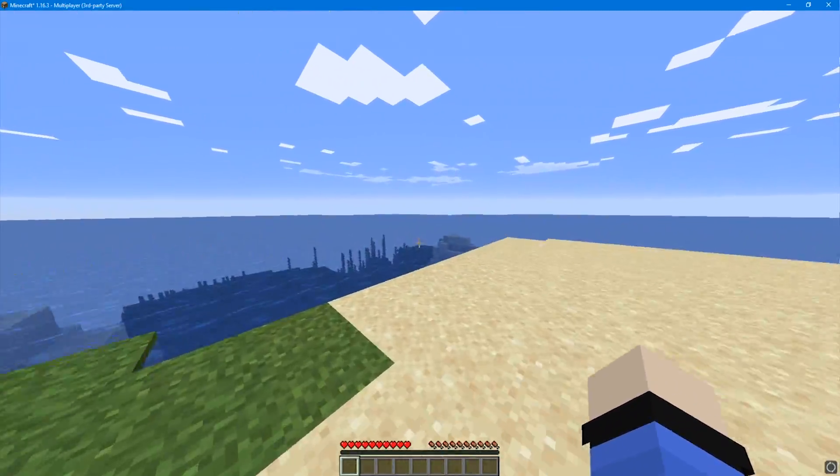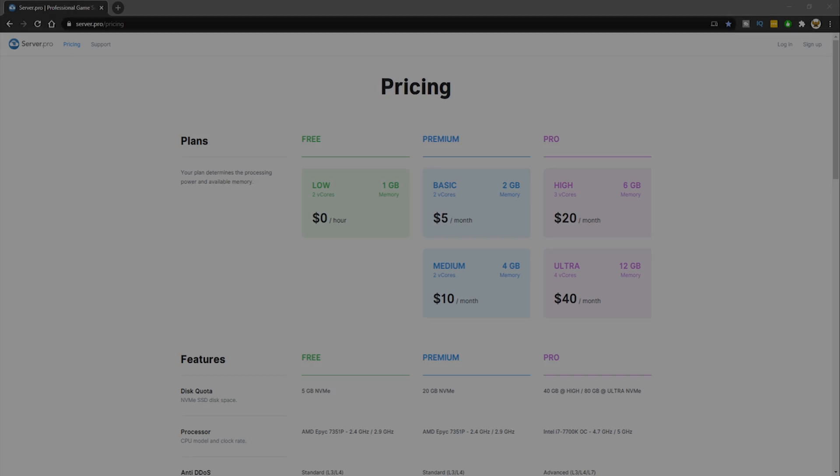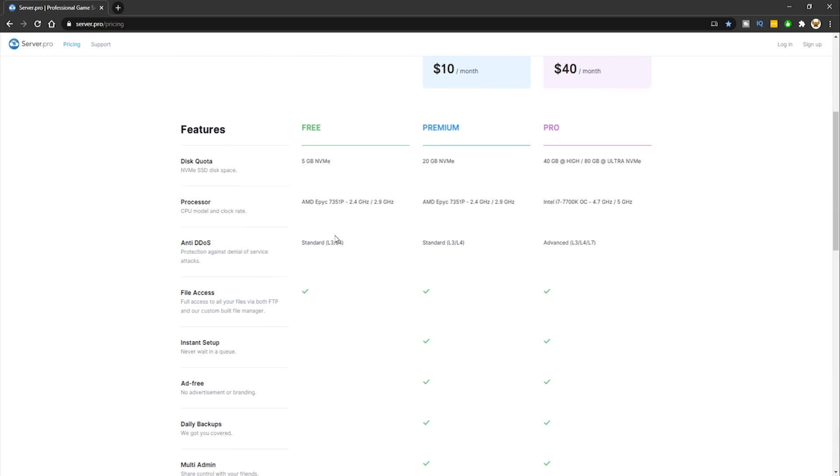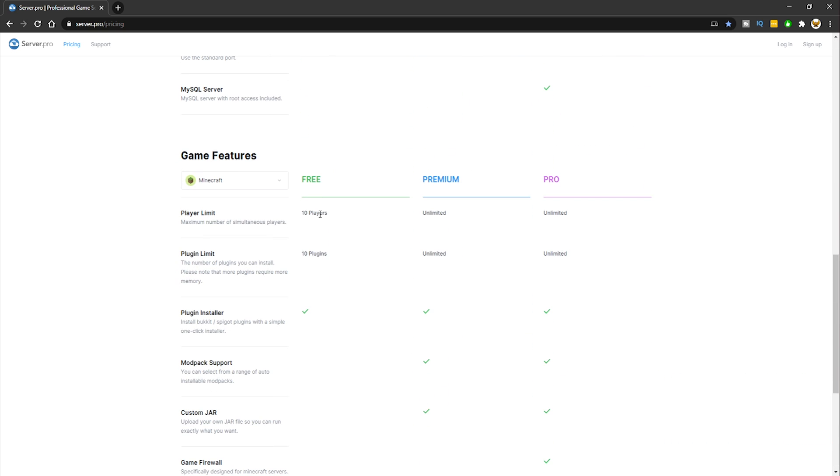That's how you set up a Minecraft server on Aternos — that was number three. Now let's go straight into number two. For number two we have Server.pro. There will be a link in the description. Once you're on the site, scroll right to the bottom of the page and click create a free server.